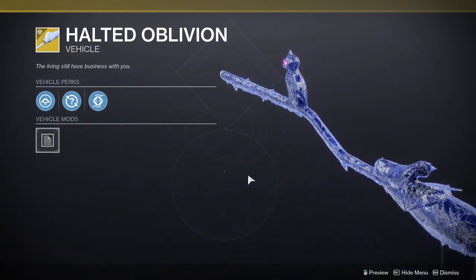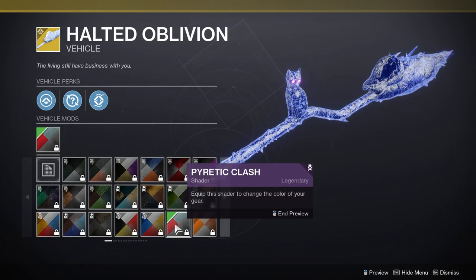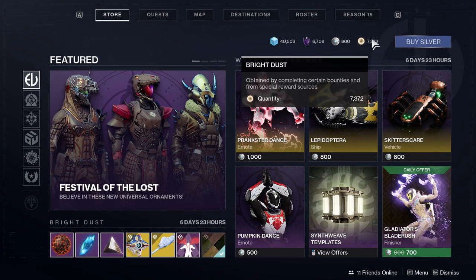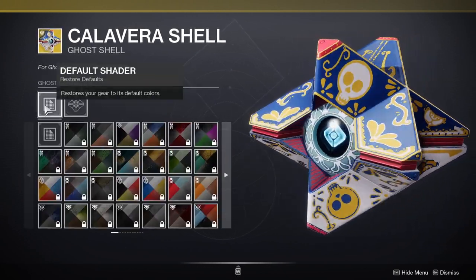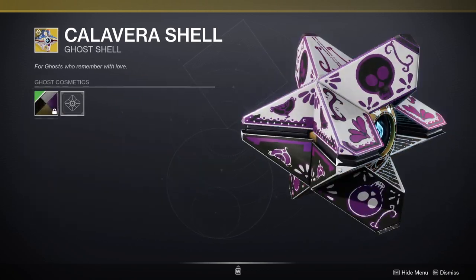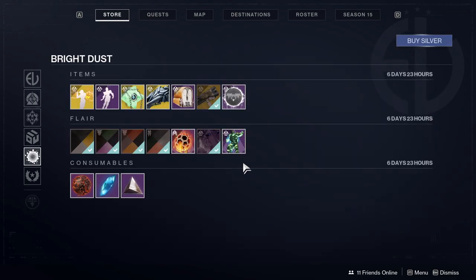Halted Oblivion — I don't know if I would get this or not. I didn't get the spider one, which I was really wanting to get, just because I don't have much bright dust. I kind of have to be responsible about it. The Calavera shell, which looks really cool. Man, let me tell you, this one is the one that I want. I really want it. But I'm probably not going to get it.